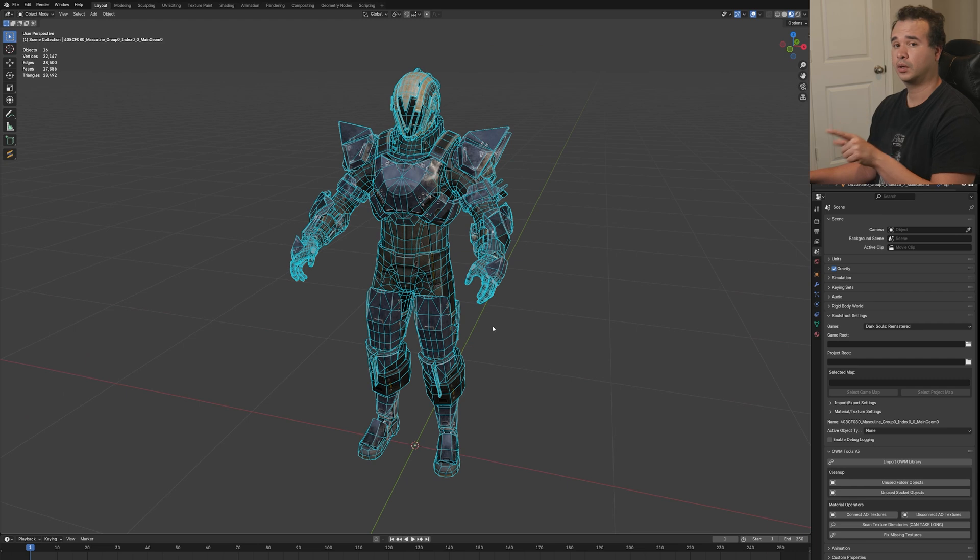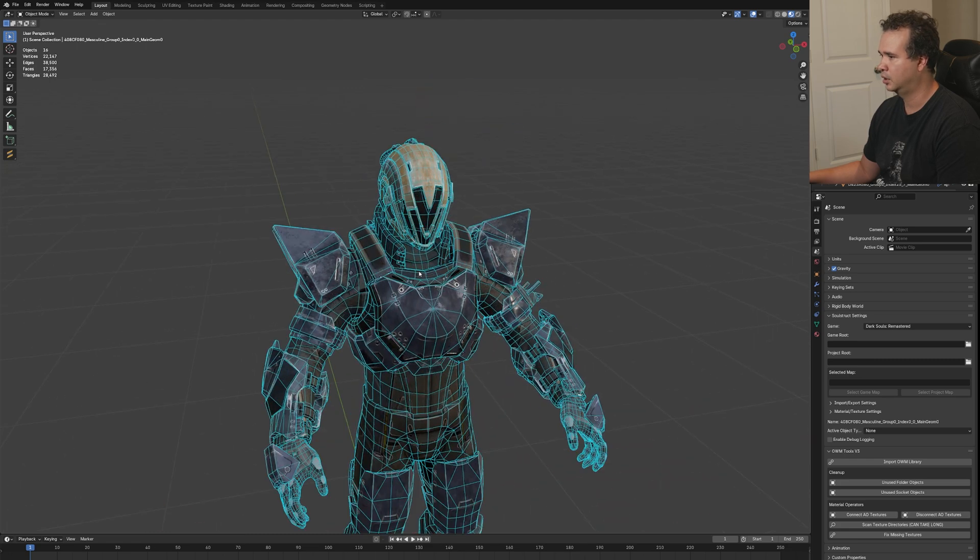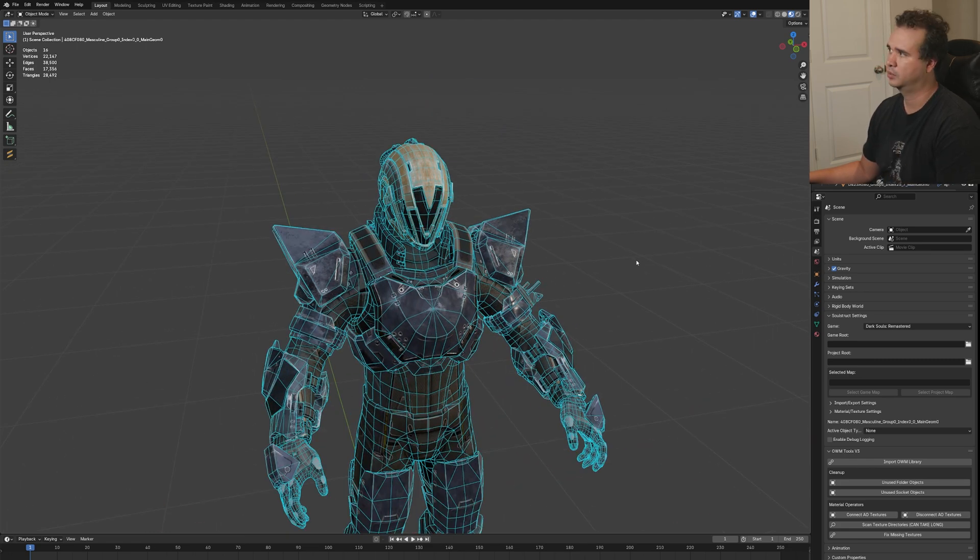This model breaks the pattern of what we've seen so far, where characters range from 100,000 to 200,000 polygons. This one is only 20,000 — 28,492 to be exact — which is fairly low. It ranges a lot, but even though the standard nowadays is over 100,000 polygons, because of the way Destiny 2 works, they decided to make it a lower poly model. So let's go look at some textures.